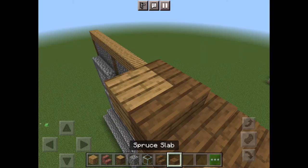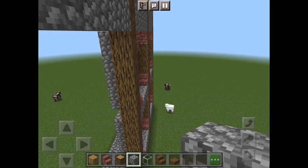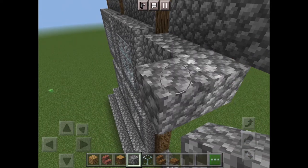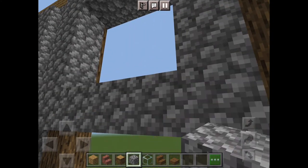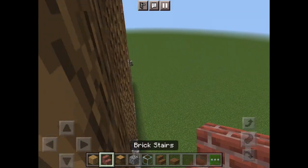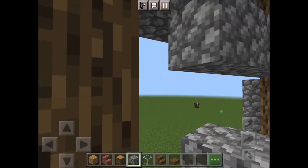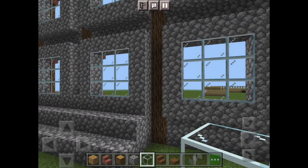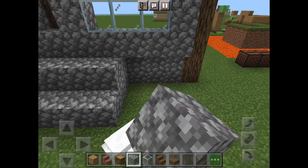Now going back onto the build — now I am going to work on placing two more. Just so you remember, you place the outer rim, then you place in the glass, then you place a bar of stone right there. I'll meet you back when I'm done with the other few. Okay, I just got done with those windows. Now I'm just adding in some stairs — you don't need to, I'm just doing it because you can't really see the windows otherwise.